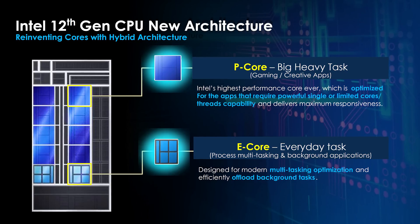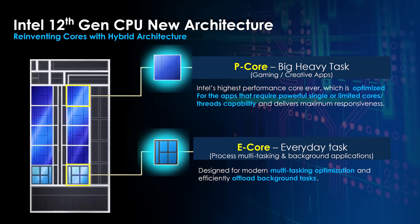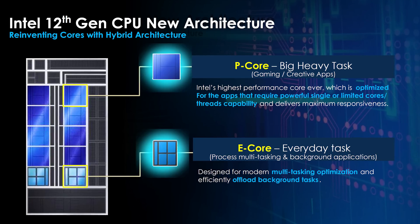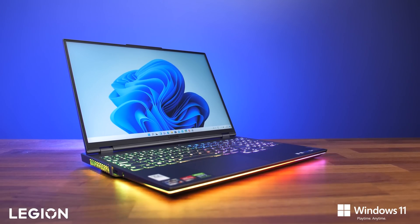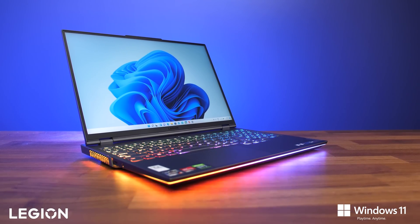Intel's new 12th gen hybrid architecture introduces the concept of P and E cores to the processor. The P cores, or performance cores, are the traditional CPU cores with hyperthreading, while E cores, or efficient cores, are designed to run lighter background tasks. Intel recommends using Windows 11 for the best experience, as they worked closely with Microsoft to tune the OS for this architecture. For optimal performance with Intel's latest 12th gen processors both in and out of gaming, Windows 11 is absolutely what I would be using.